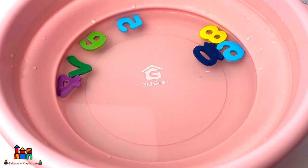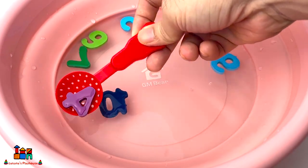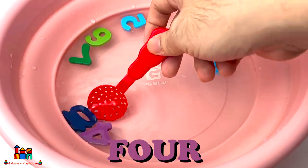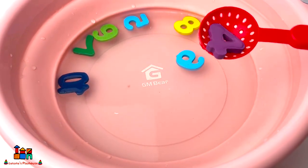Three! Now let's go find number four. Do you see number four, everyone? Yes, it's here! Number four — number four is purple color.